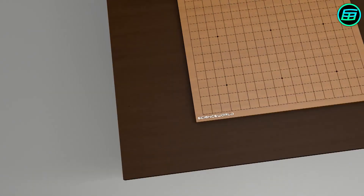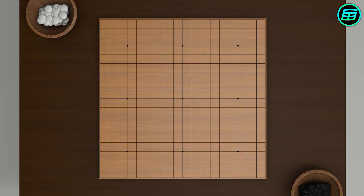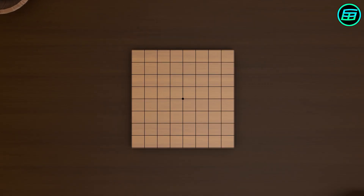The standard Go board is 19x19 and contains 361 points. There are also 13x13 and 9x9 boards, which are generally preferred by beginners or those wanting a quick game.